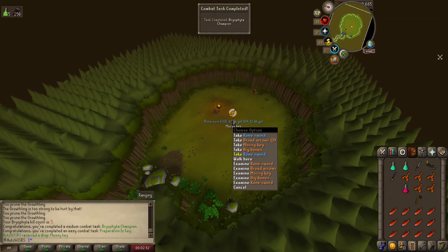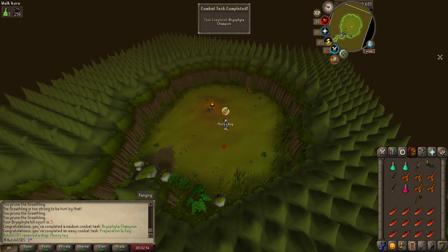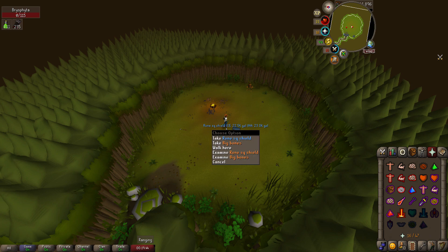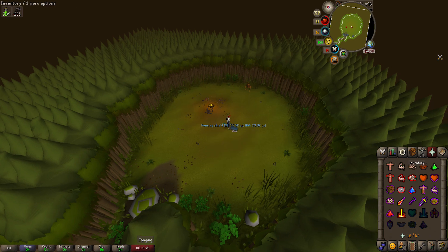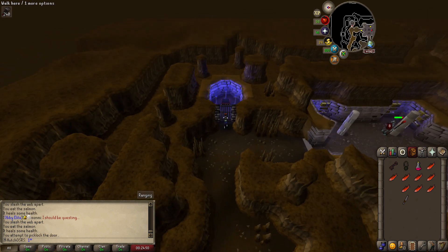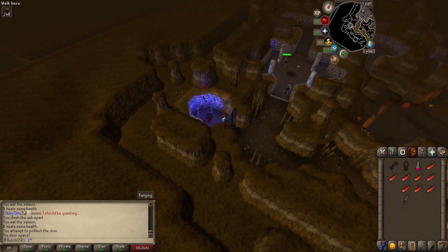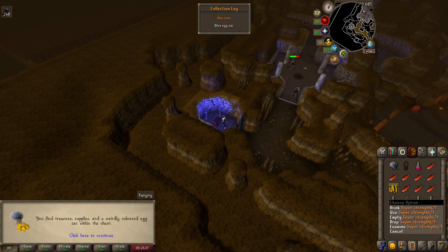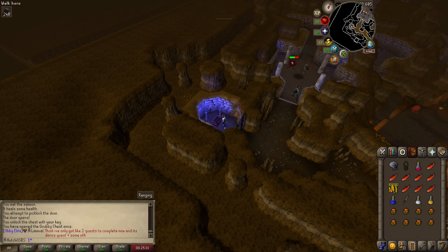We used up some mossy keys — this boss is a free-to-play boss but I saw them in the bank and thought I'd give it a go since we were getting a bit short on money. We also found a grubby key in the bank, which can give potions and bruising restores, but we didn't get much luck and got an egg sack which isn't much use for now.